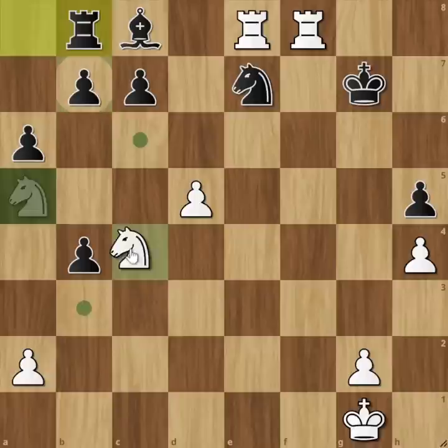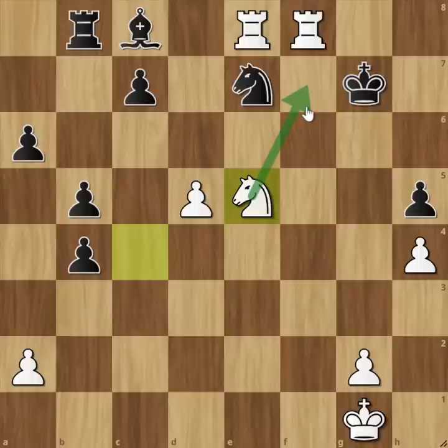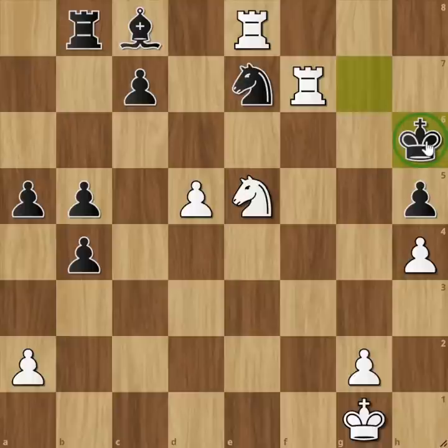Mikhail plays knight C4. Fischer plays pawn B5. Mikhail plays knight E5. Rook H8, pawn B5. He plays pawn B8. He plays knight C4. Rook H8 - pawn promotes. The key is pawn B8, and here is a checkmate.